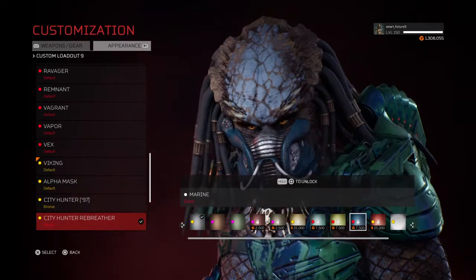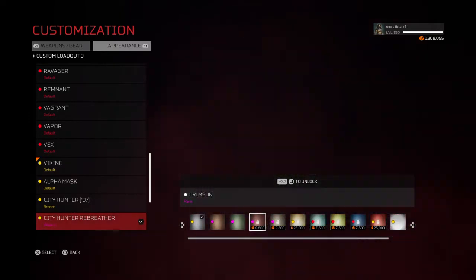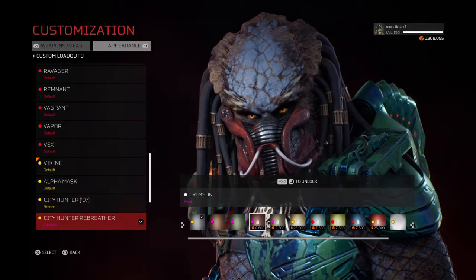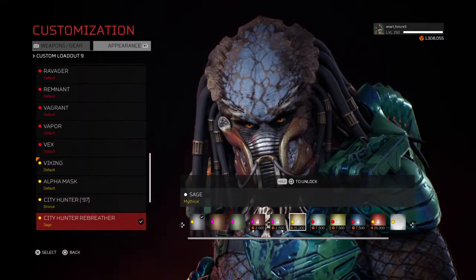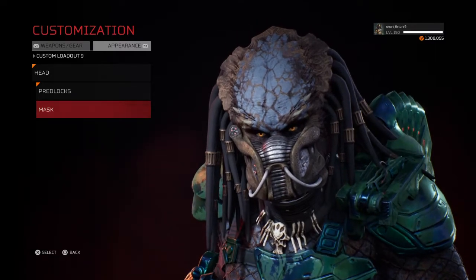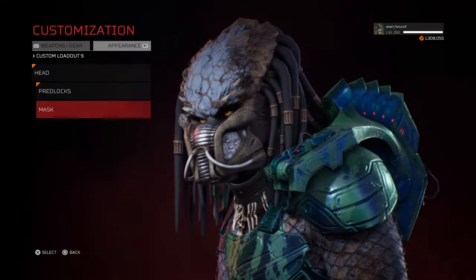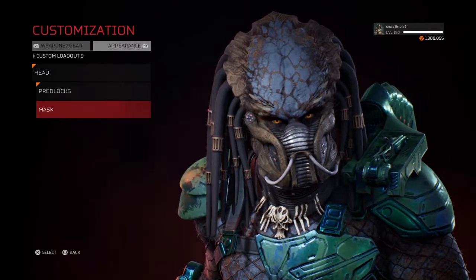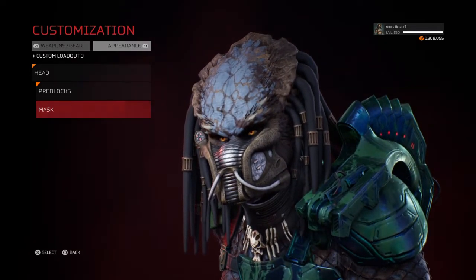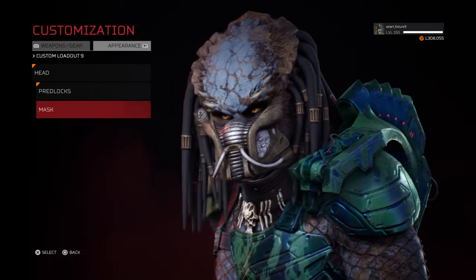These are the shaders that come with the rebreather mask and the Saber mask, which again is the one Dutch 2025 wears on his shoulder. The bundle cost me $21 and some change. These are them — and this is what he looks like, which is quite cool. They did a very good job. Now, the rebreather apparatus he's wearing is something he used to breathe in the movie. It was shown for a brief few minutes in Predator 2.